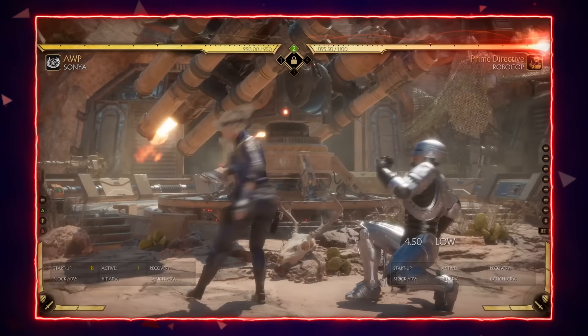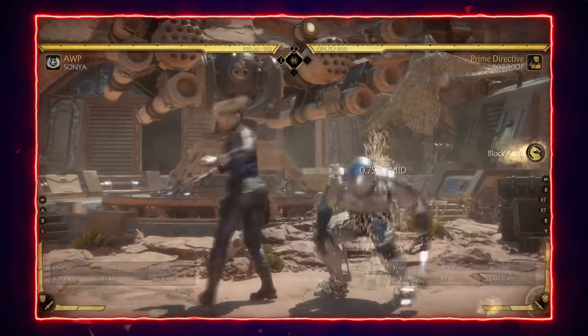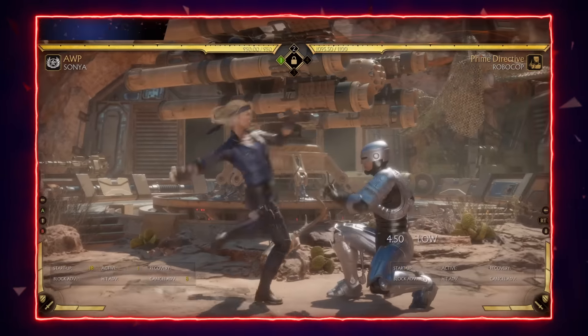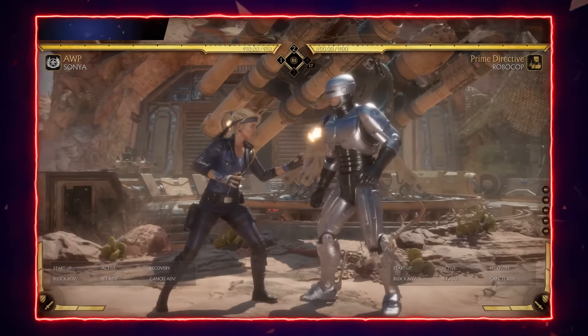The last string I want to go over is Sonya's back three up four three. This string seems really good on paper — it's got good range, it's a low, it's safe on block, and has nice pushback. It seems like the tool Sonya needs to stop mashers and check opponents from further away.